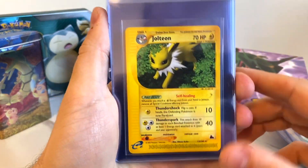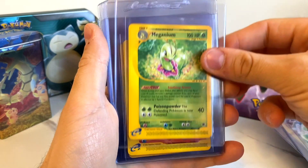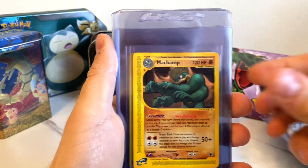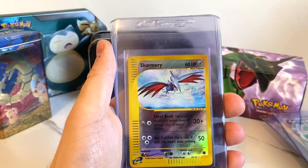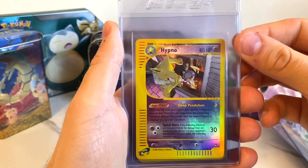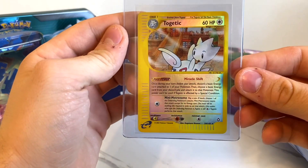So this one's the Jolteon from Sky Ridge — we've seen these before, but I just want to show they're all here. Meganium from Expedition, Ninetales from Aquapolis, Alakazam from Expedition, Machamp from Expedition. And then the Reverse Holographics — we got Clefable, that's probably the best condition card. Skarmory from Expedition, and Clefable is from Expedition as well. You can see we have a preference for the E-Series. Also Hypno from Aquapolis, Tentacruel from Aquapolis, and Togetic from Aquapolis. Those 10, we're sending them off to see what grades they get.